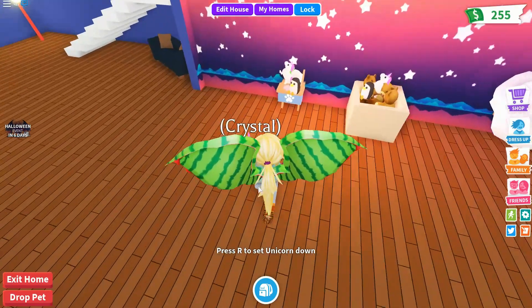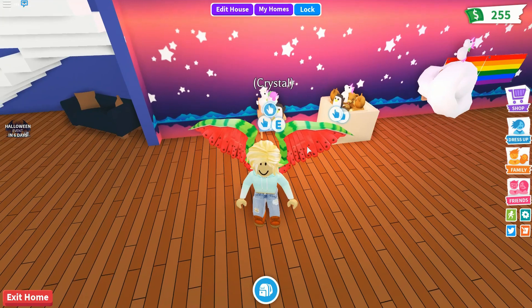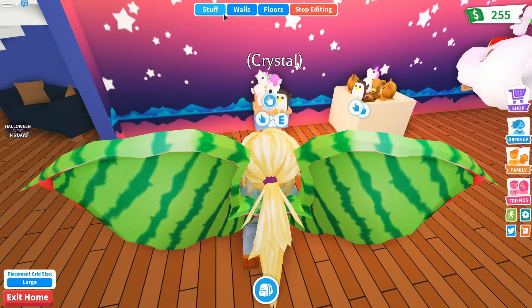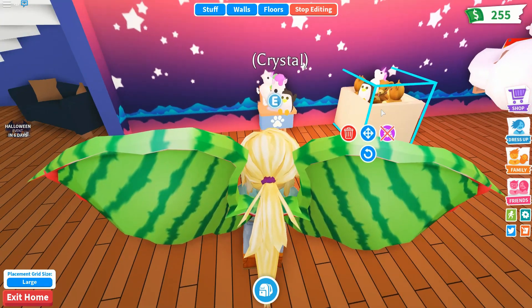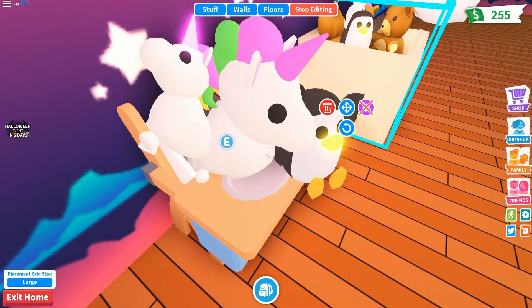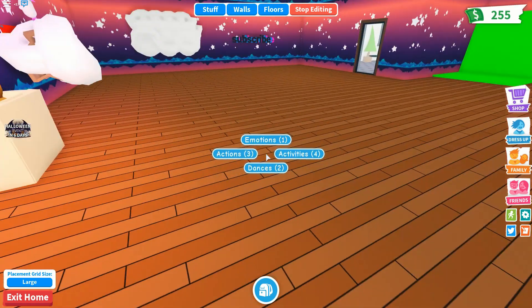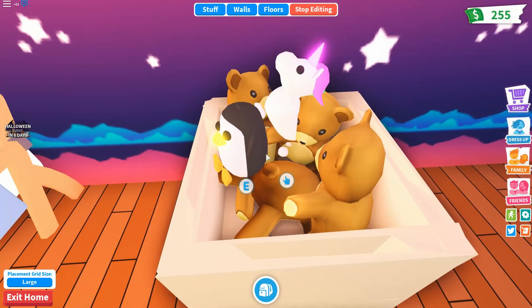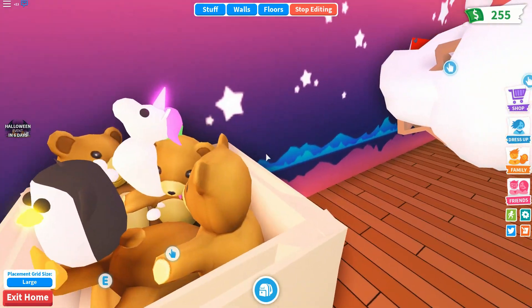The next hack is using the high chair setup. We've got our little unicorn in the feeding table with its toys — a unicorn and a penguin. Then there's the toy box hack — this toy box is not an ordinary toy box, it has a penguin and a unicorn in it.